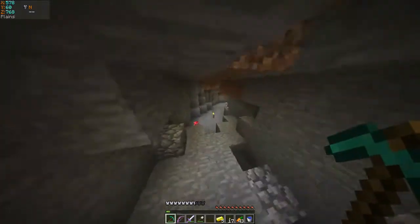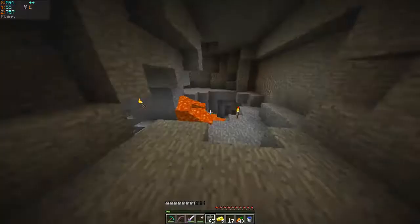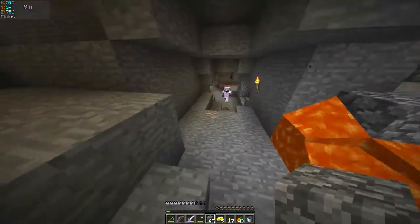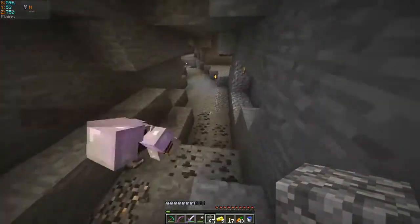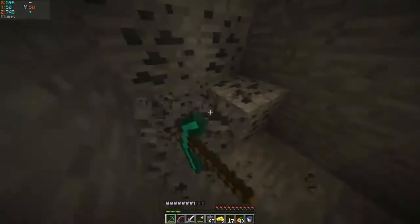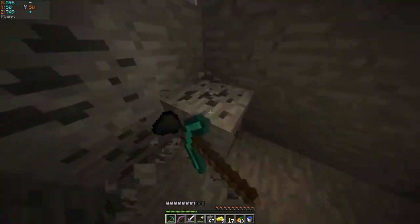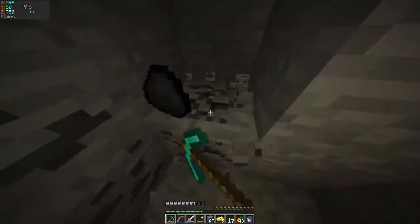I got a level to enchant my chest plate. It takes four to combine two Power 1s. I have about 10. That's four levels to handle the bow and then one to enchant my pants and then four to handle — I have enough, let's do it. I have two Power 1 bows. We're fine, we have enough.